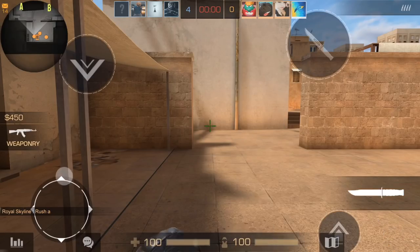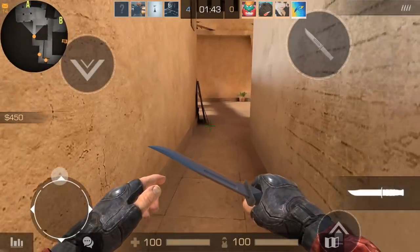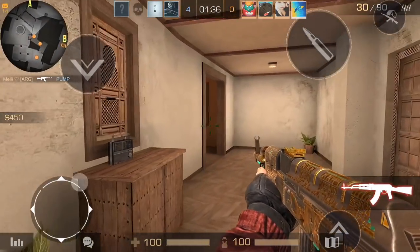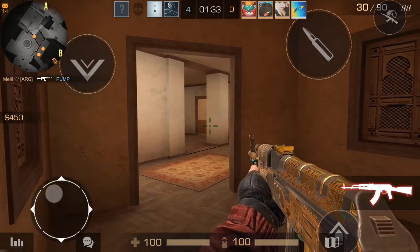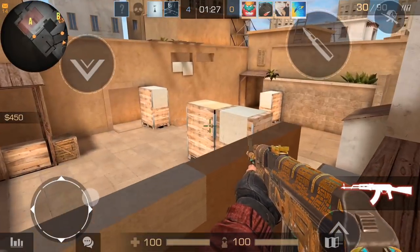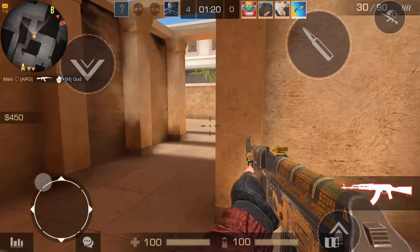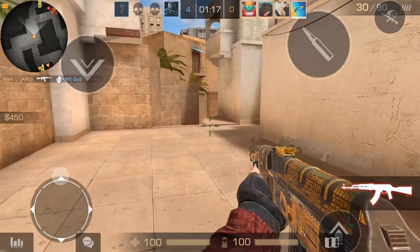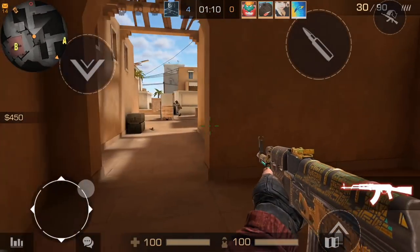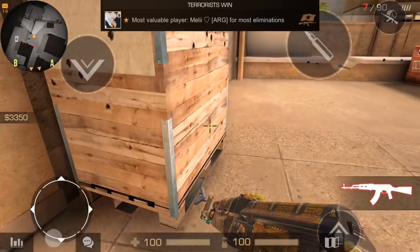Okay, we're rushing A — hopefully they remember. I'm gonna type it twice just in case. I don't have the bomb so I need them to rush A. Everyone went A except the bomb carrier. Let's head upstairs, check lower, check the connector, watch all your corners. Oh my gosh my teammates. She's actually doing good now, taking everybody out.